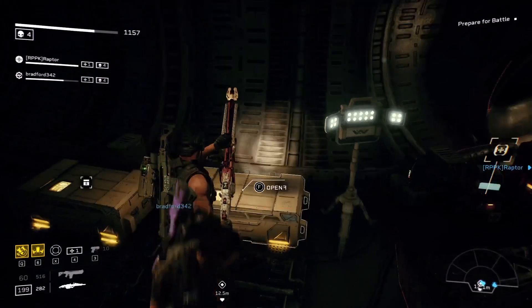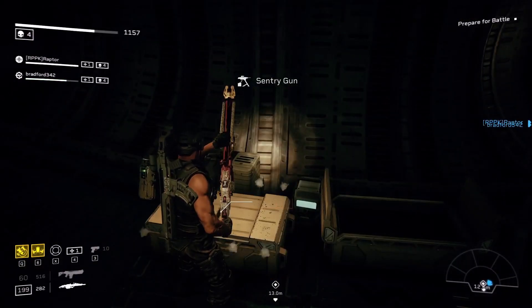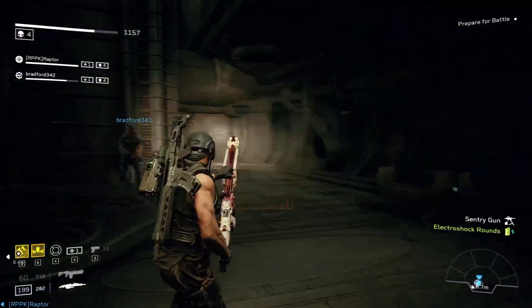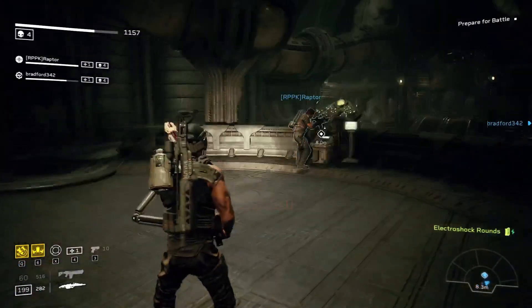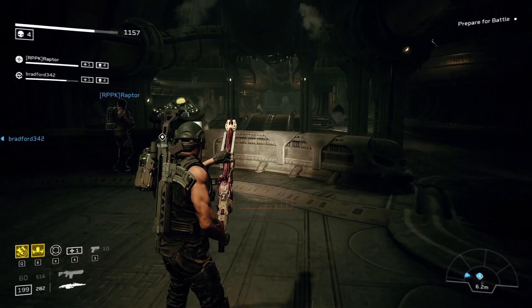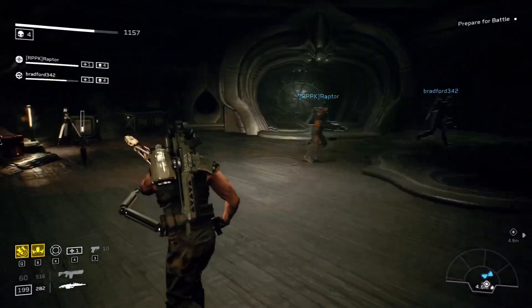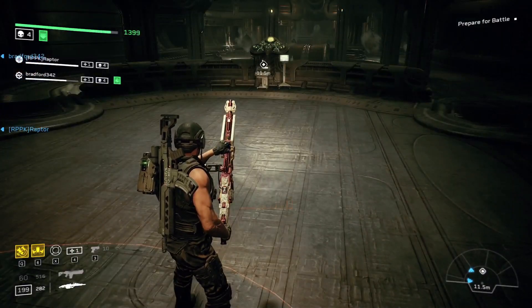Electroshock rounds! Weyland-Yutani has interfaced with a non-human instrumentality. Flamethrower down. Fireteam, rig a connection - close to control the doors. Wow, they hacked into alien technology, bro. You guys heal up? Heals in the box. Sentry set up. Let's control the room. Sentry deployed. Patching up. Ooh, Electroshock rounds - let's rock. I had loads of them.